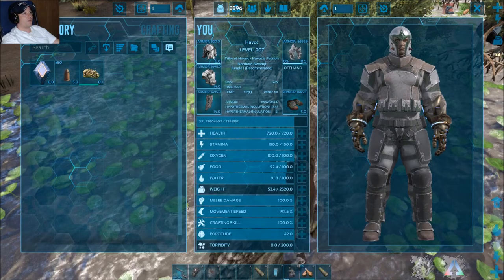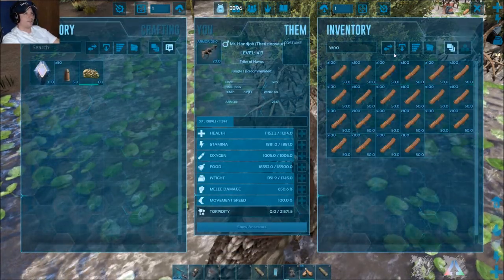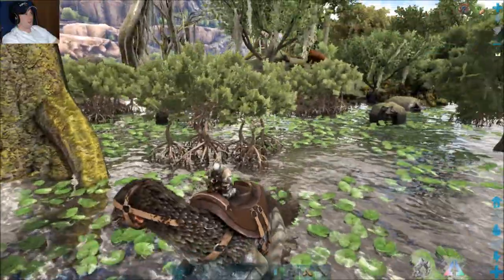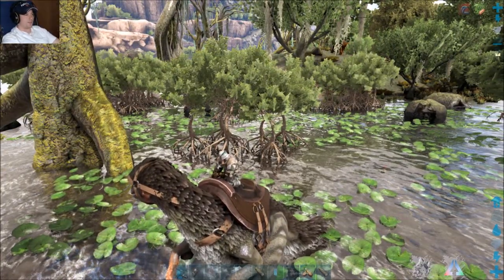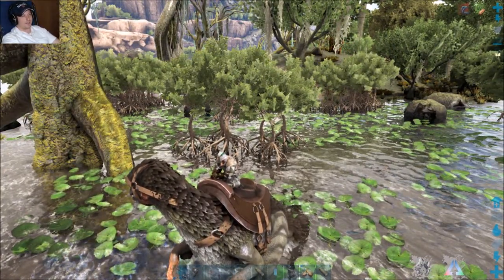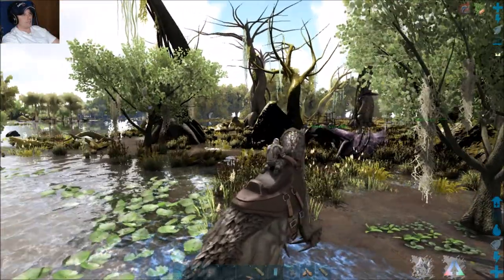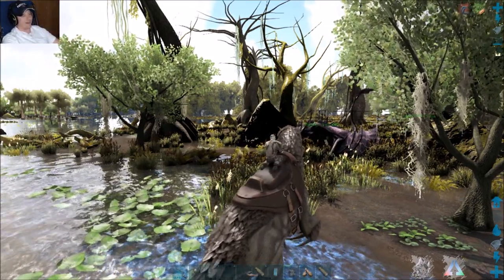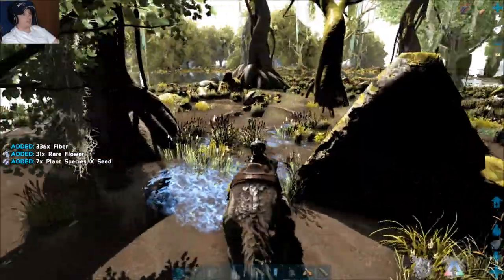I'm overweight on my Therizinosaurus so I've got to go in and empty out all that wood. But you get the idea. There are just tons of trees here — swamp trees for the mushrooms, cattails for rare flowers and fiber, and then that sweet area shadowed by the canopy that you can't see from the air or from the ground, which is just full of flowers.